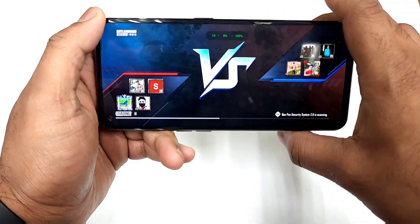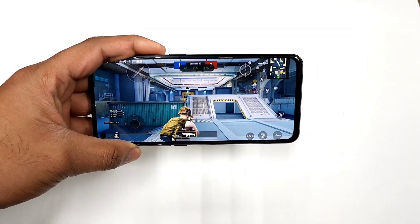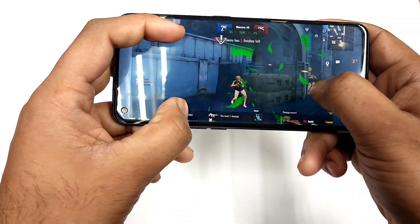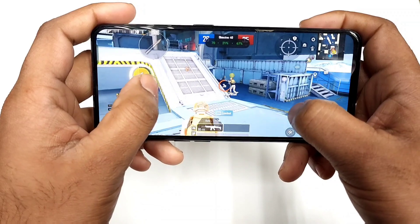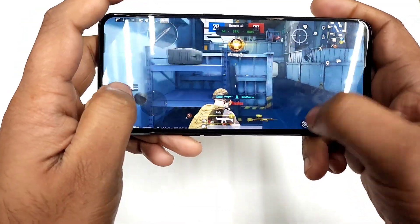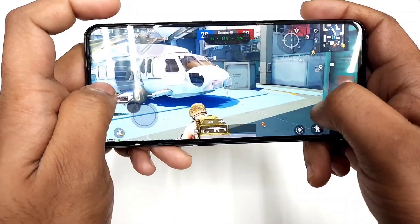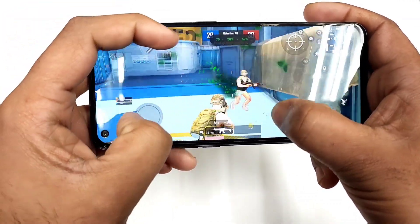This is a software limitation in this device. The hardware is pretty good and powerful, but only the software is limited in this smartphone. So we won't be able to play at 90 FPS natively. However, there are a couple of tricks you can use to actually play at 90 FPS, which I'll definitely upload in upcoming videos. How you can use those tricks to play at 90 FPS — right now you need those tricks, otherwise you can only play at 70 FPS unfortunately.